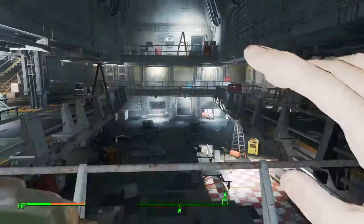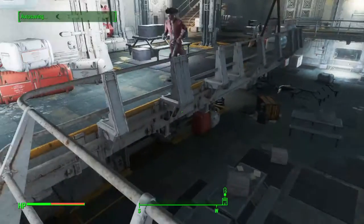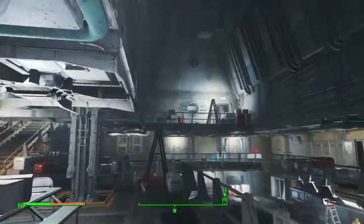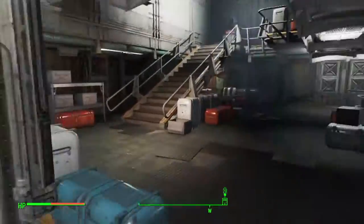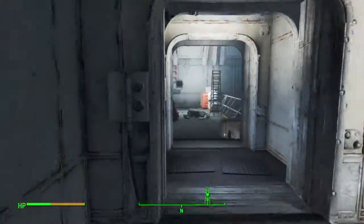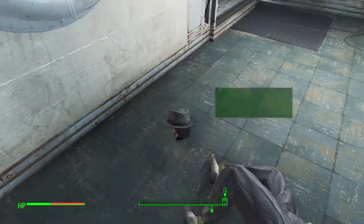As of today, we're going in for the Vault 114 entrance — I'm already in. You now need to make your way to the main atrium area, that's where they've got a little cafeteria and all that. Make your way all the way up to the overseer's office.